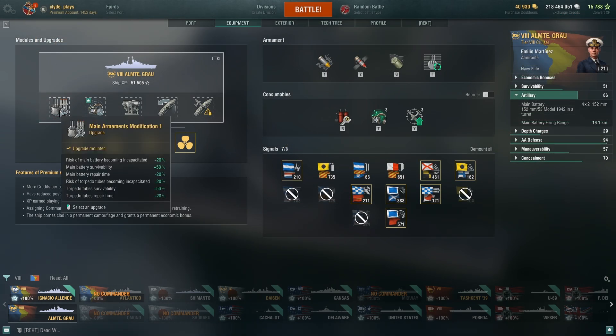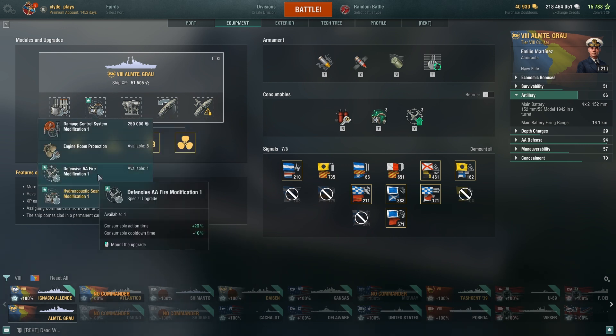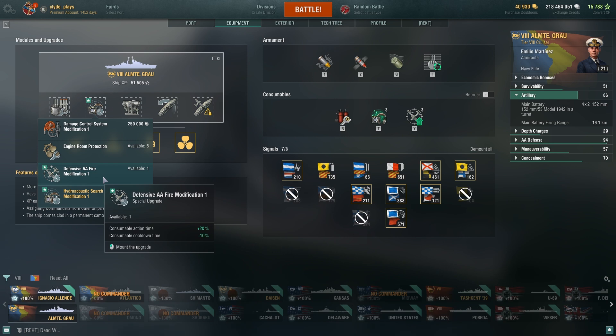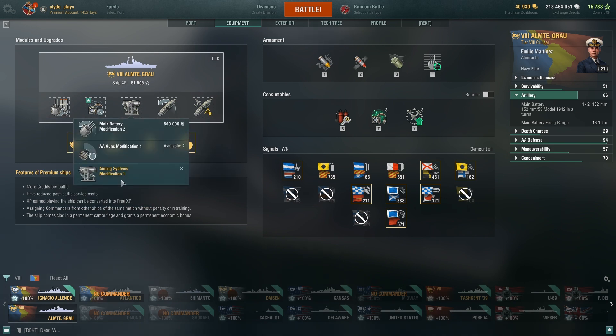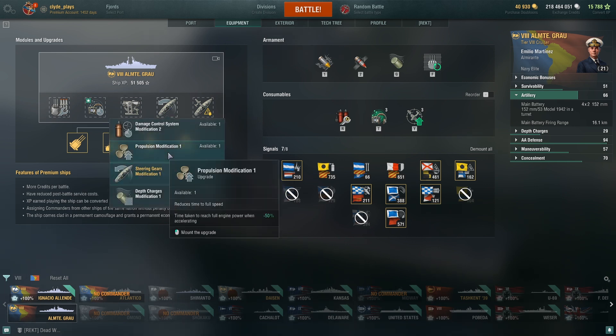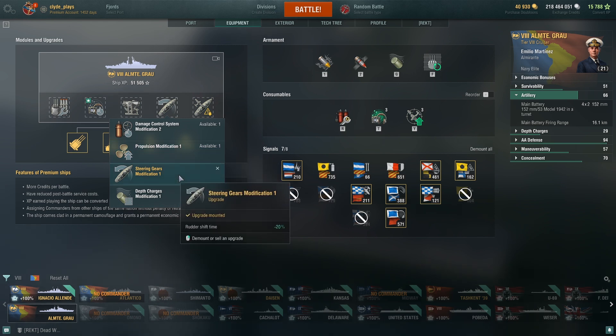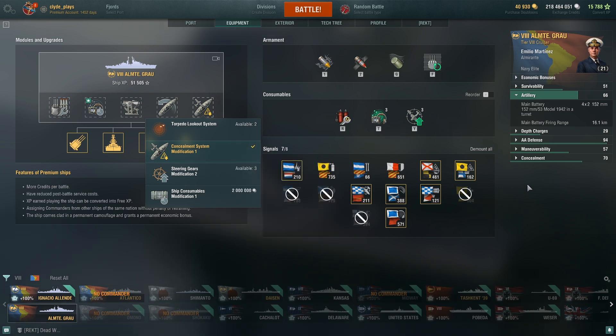For upgrades, I've gone with Main Armaments Modification number one in the first slot. In slot two, I went with a premium or coal hydroacoustic search module — I've also considered trying out the DefAA module for longer turbo-AA and less cooldown time. If not going with a premium coal module, I'd go with Engine Room Protection. In the third slot, I've gone with Aiming Systems Modification to be as accurate as possible. I've gone with Steering Gears in slot four — the rudder shift improvement is worth more than Propulsion Modification, especially if you need to juke and dodge incoming shells while running away. For slot five, this ship's combat instructions are based around being concealed, so Concealment Modification is pretty much the only choice, and that's part of how we get down to 9.6 kilometers.